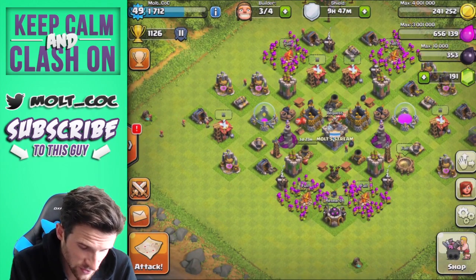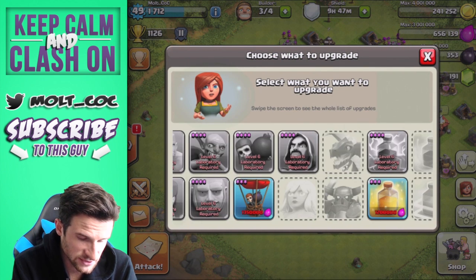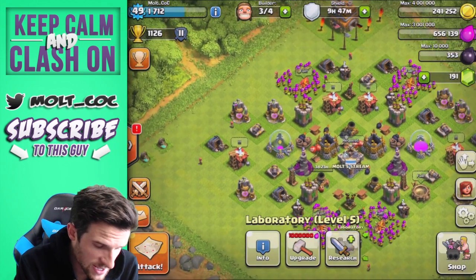Let's see if we can research anything. We'll be able to research balloons and we'll be able to research heal spells if we get a lot more elixir.